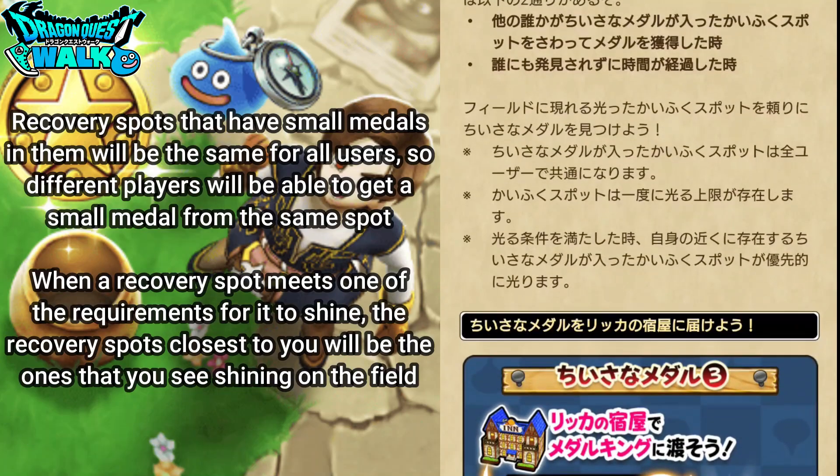Recovery spots that have small metals in them will be the same for all users, so different players will be able to get a small metal from the same spot. If one user gets a small metal from a spot, it doesn't mean that metal is gone — a different player can tap on it and get a metal too. That is why the recovery spot will be shining. When a recovery spot meets one of the requirements for it to shine, the recovery spots closest to you will be the ones you see shining on the field.